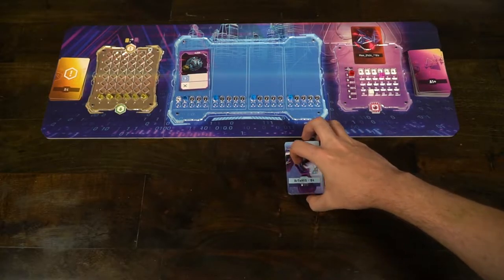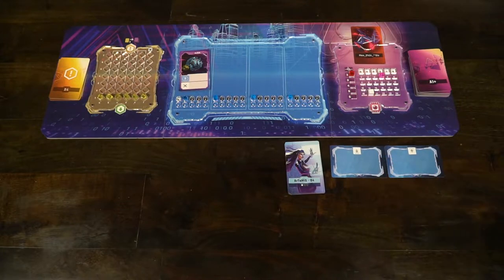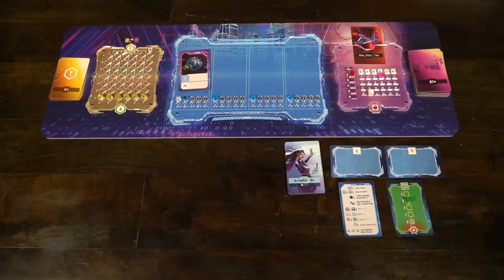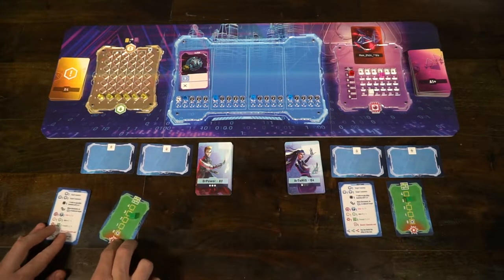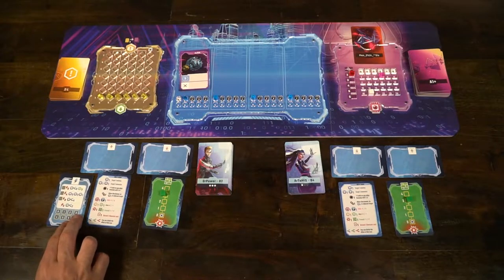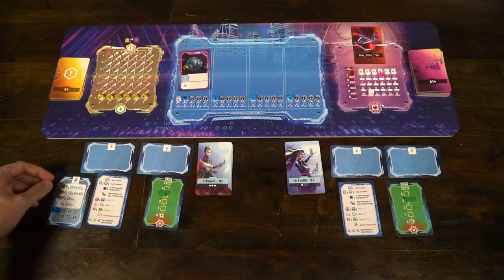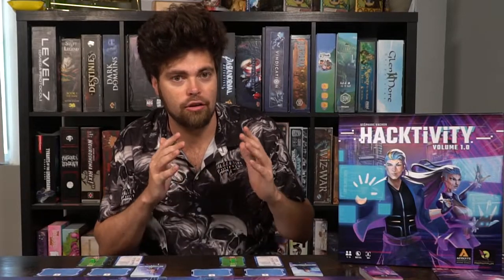Each player is then going to select a character. Each character comes with their own unique character deck, and based on the scenario, will include new or extra scenario cards. You take that deck, shuffle it up, and place it next to you. You'll also have an up and a down discard area card, placed next to your character card along with your player reference card, your firewall originally set to three in the basic game. Every single player will do this.